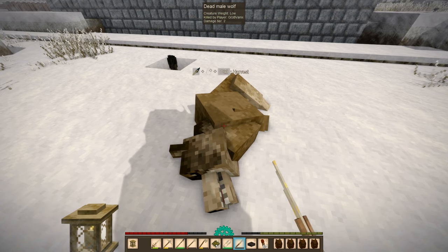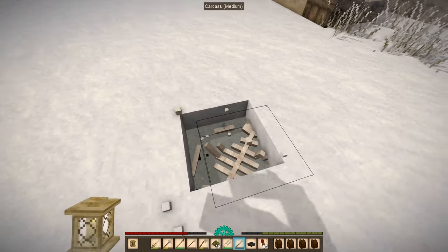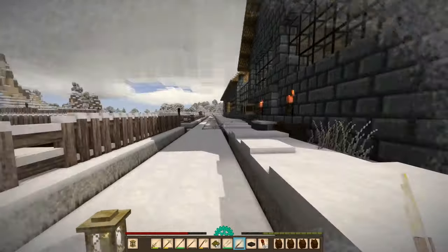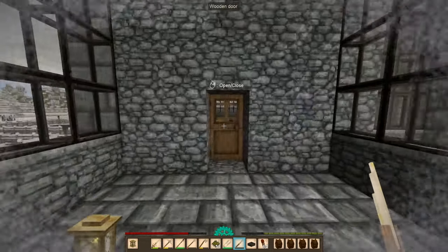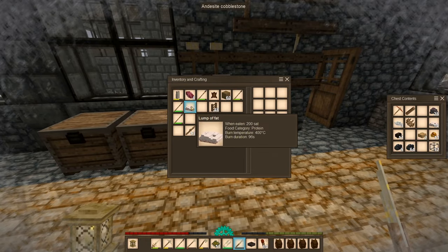They just announced version 1.16 — they released the pre-release for it. It's going to be the homesteading update part two, so they're going to add things like distilling, I believe. And one thing I noticed is they're going to add a range drifter, which is going to be really awesome. Looking forward to that.